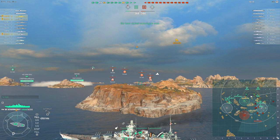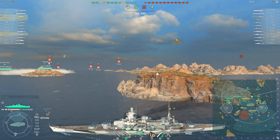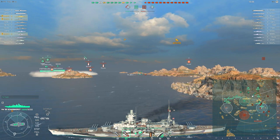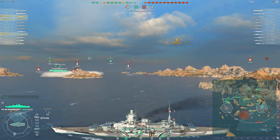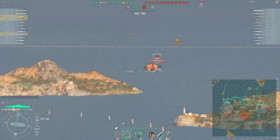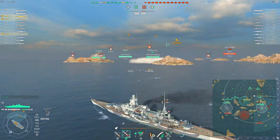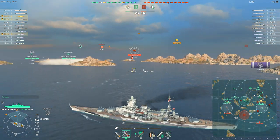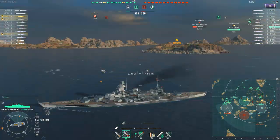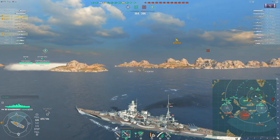Interestingly K538 is using the premium Repair Party but standard Damage Control and a standard catapult fighter. If anything I would never take a battleship out without the premium Damage Control, but it will save him a bit of credits. I've already said the Gneisenau basically has the best AA tier for tier — the amount of DPS the Gneisenau can put out at long range and how much you can boost it is absolutely no joke. The Scharnhorst by contrast has better secondaries but worse AA.